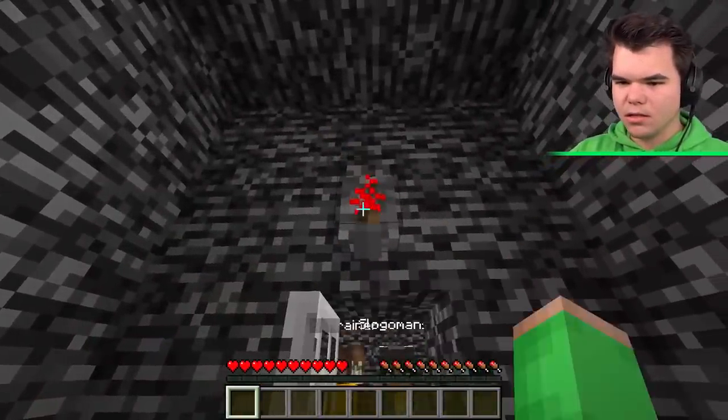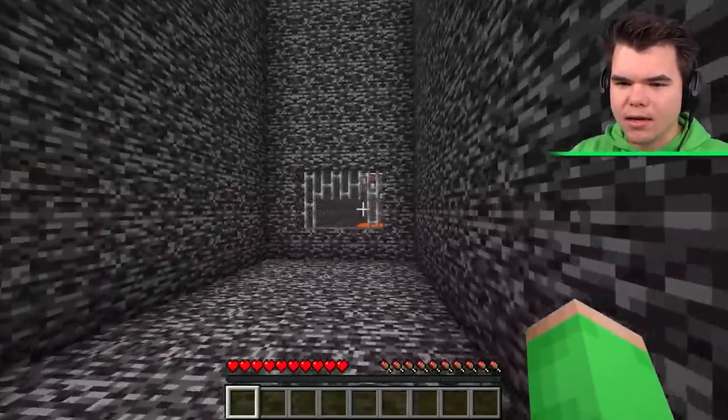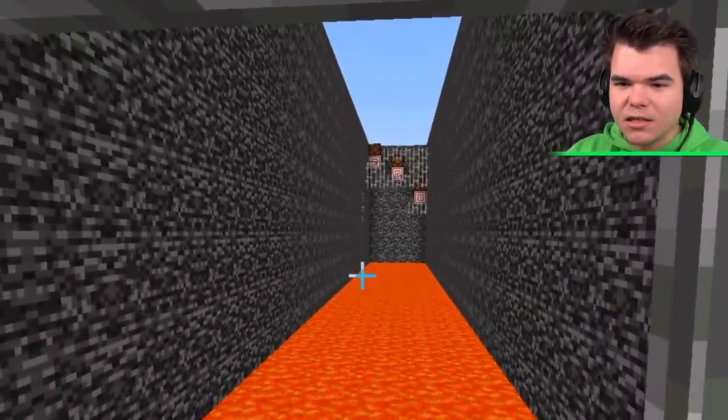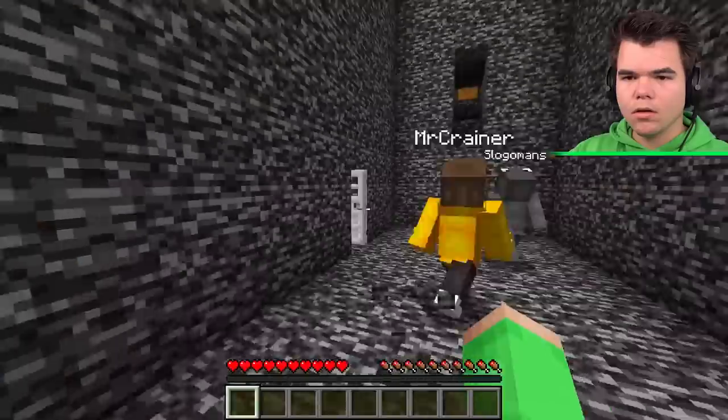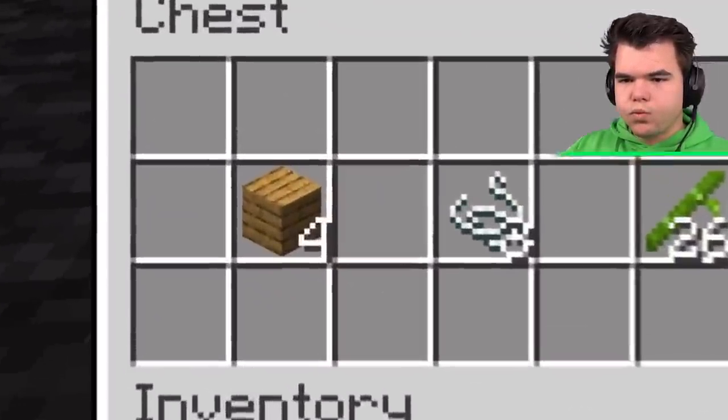What's with this? It's a lever, Jelly — it opens doors. Guys, look at this — lava! We've got targets with lava. Do we have a bow and arrow, maybe? Three targets, and I'm guessing this chest is going to have something in it.